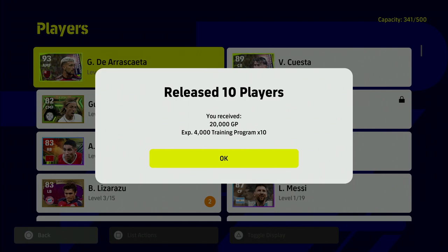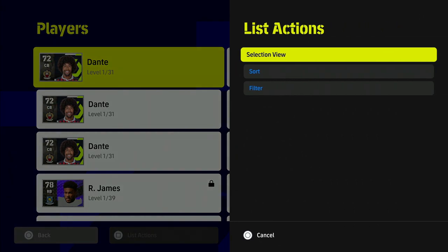When we release them, we get 40,000 trainer points — it's not a massive amount, but if you're like me and you've got a ton of GP that you're genuinely not going to spend before eFootball 2024 comes out, trainer progression points are way more valuable than GP. If you've got a stacked team and you're getting free players, match pass players, and monthly login bonuses, I definitely think this is the move.